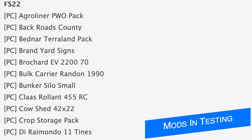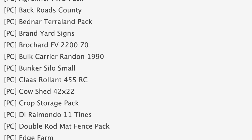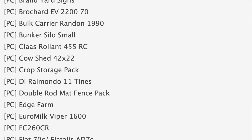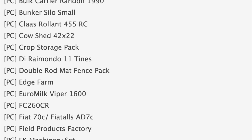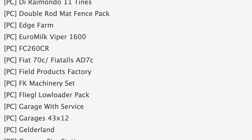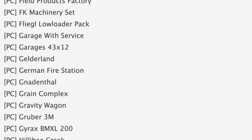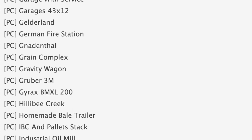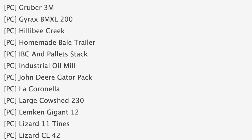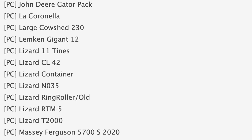Starting off today with the testing list, which is down to 89 mods today from 100 that we had yesterday. Some notable mods in testing for PC right now include branded yard signs, crop storage pack, and the Fiat 70C. Also testing: IBC and pallet stack, John Deere Gator pack, and the Massey Ferguson 5700S 2020. Finally we've got the pallet factory, TLX X52 logger, and universal auto load. Maps in the first stage of testing include Backroads County, Edge Farm, Gilderland, Gadenthal, Hillaby Creek, Lockhorn Element, and Perambra's map.